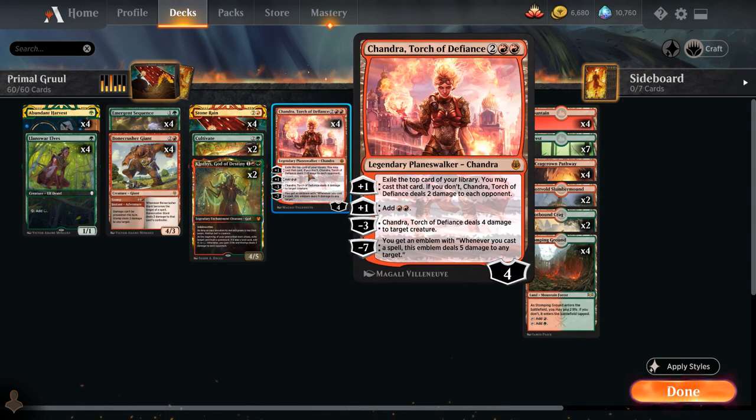At 4 mana we've got the full playset of Chandra, Torch of Defiance — great if we can ramp into it. The minus 3 deals 4 damage to the opponent's only creature, and then we have an active Planeswalker that can ramp by adding double red to our mana pool with the plus 1, or provide card advantage by exiling the top card of our library to cast it (dealing 2 damage to each opponent if we don't). The minus 7 ultimate is also game-winning, especially nice with Vorinclex.